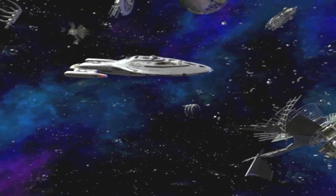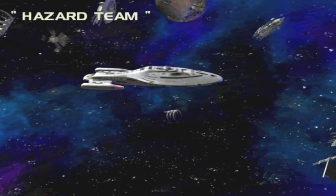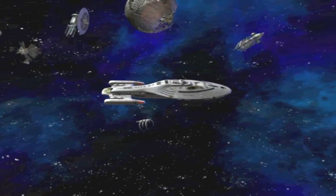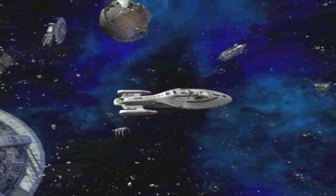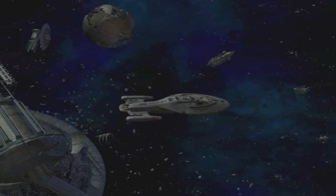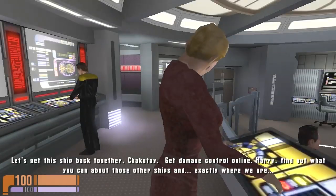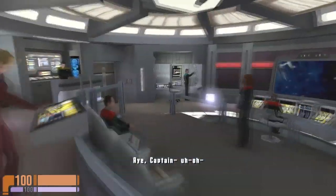Captain's log, Stardate 53854.7. Voyager was attacked by an unknown force and transported to some kind of starship graveyard — whereabouts unknown. The ship is heavily damaged. Communications, propulsion, and other systems are offline. Until repairs are done, we're utterly helpless. Stranded. Let's get this ship back together, Chakotay — get damage control online. Find out what you can about those enemies.